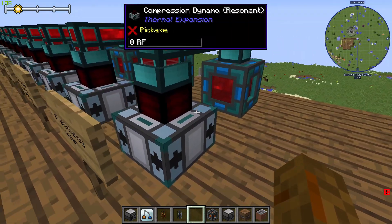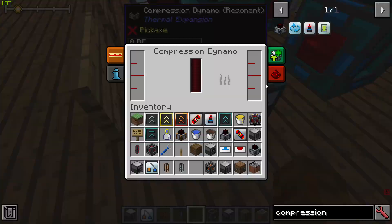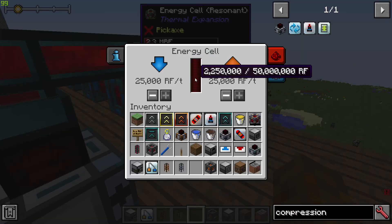All efficiency upgrades with water gives you 2.25 million RF using one bucket.